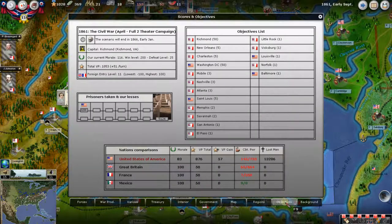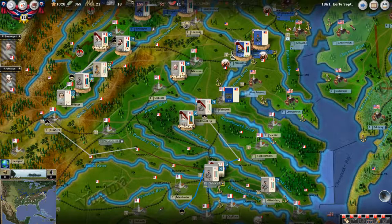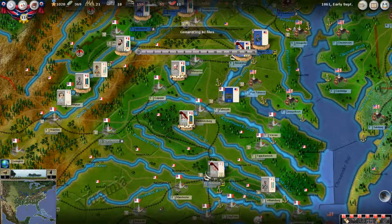Let's look at our objectives. We're at 1,053 to the Union's 876 — we're ahead and picking up steam. They've lost 13,000 men and we've taken 6,200 casualties. We obviously control the vast majority of objectives. Let's play this turn and see what happens. I'm hoping these troops get up to Stonewall before the Union tries to move on him. With those troops we can stave off what they've currently got at Winchester, unless they start combining into huge armies.